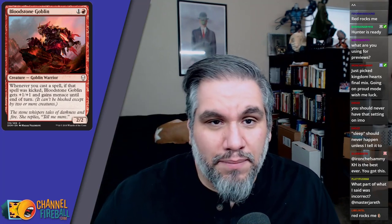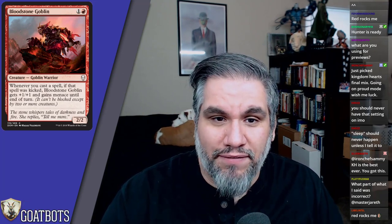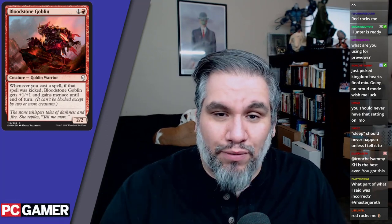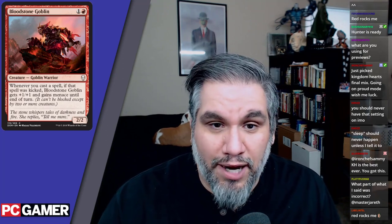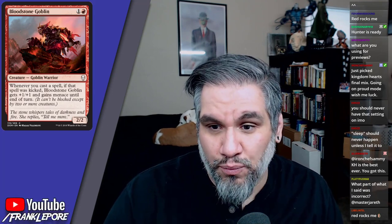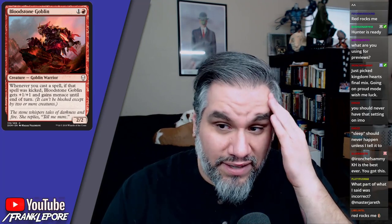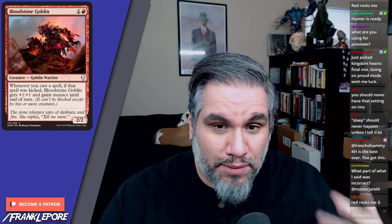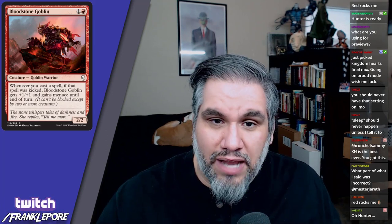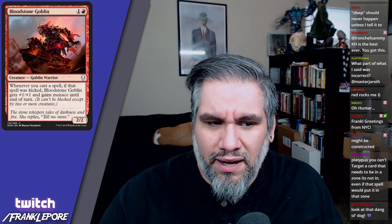Starting with Bloodstone Goblin — a two-two for two, a great rate for a red card. Whenever you cast a spell, if that spell was kicked, it gets plus one plus one and gains menace until end of turn. This card is actually great. I'm not used to red two-twos for two having an upside that gives you two things. You may never kick something, but it's still a two-two for two.